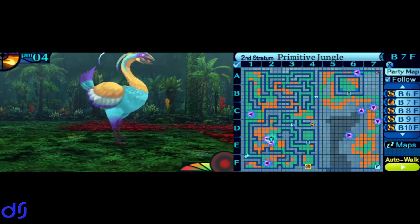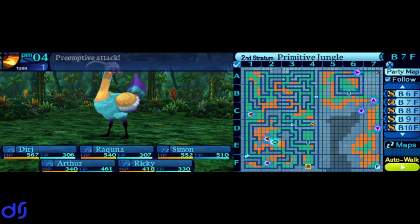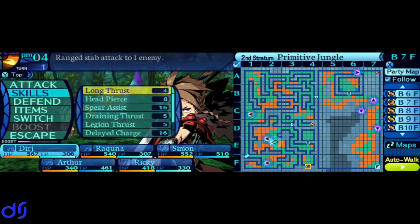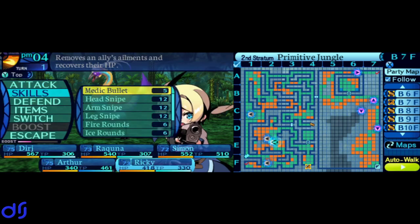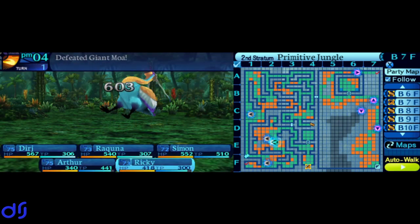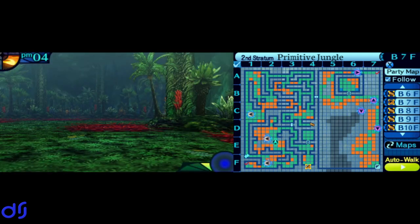Next up, it's our old friend the Giant Moa. Just for fun, we'll attack it from behind. Got your butt! No particular weaknesses, but I'll go ahead and use Spear Assist. Everybody just whack it. It did better than the Forest Wolf, and it dropped the Birdlimb we needed immediately. So far, this is going very well.